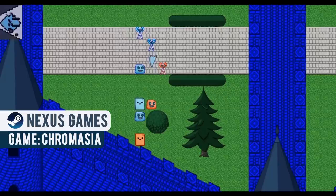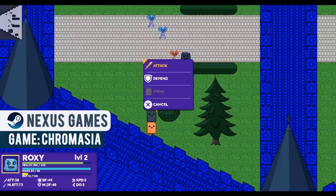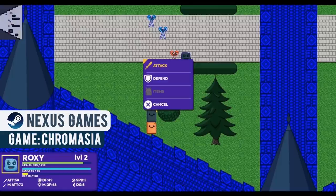Chromasia is a turn-based tactical RPG that puts an interesting spin on rock paper and scissors. Explore your way through a dark but comical story, and choose your own path to one of eight unique endings. Chromasia was built by a team of two people, and made with a custom engine that uses the libgdx framework — it's available now on Steam.